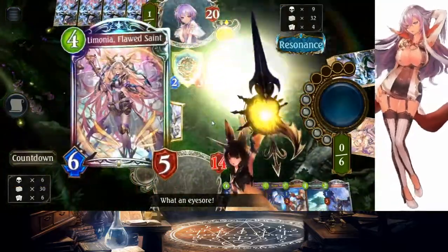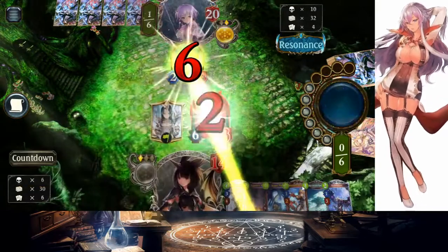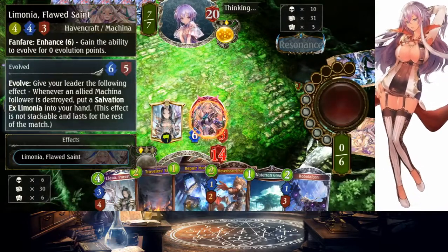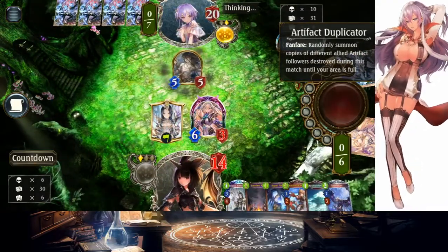You can actually just pass the turn now, because this gives him three dead artifacts. Three dead artifacts, so the ping will hit this. He doesn't even have to trade anymore. Wow, this guy is so lucky. Unbelievable — after curving out like that and still drawing like this.